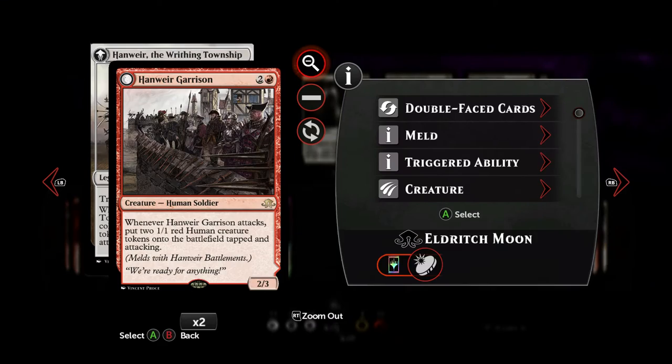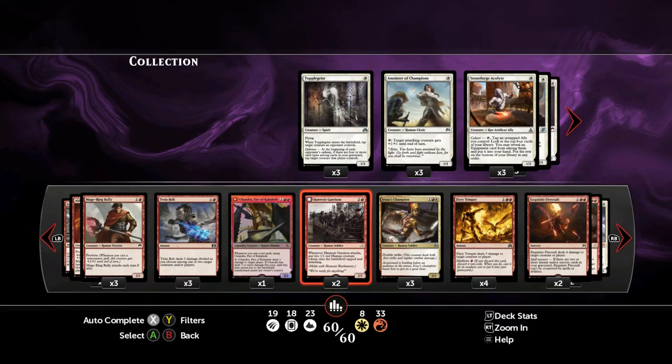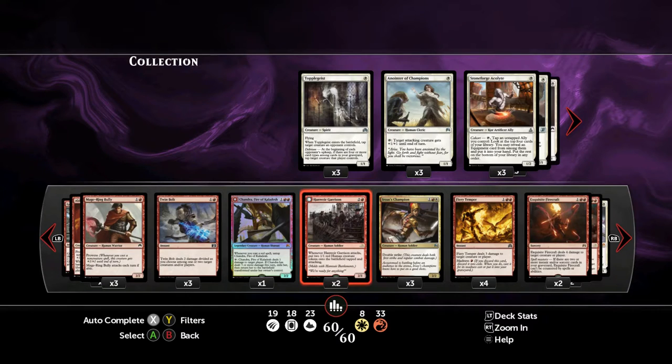Then, the Garrison — I guess you guys know this one. It's a card that sees a lot of play because it's just great. You pay three mana, one red, you get a 2-3 body. Whenever this guy attacks, we get to put two 1-1 red human creature tokens onto the battlefield, tapped and attacking — that's pretty nuts. If your opponent can't deal with it, it gets out of hand really fast. When we can transform him, we get a 7-4 with trample and haste, and attacking generates 3-2 Eldrazi Horror creatures instead.